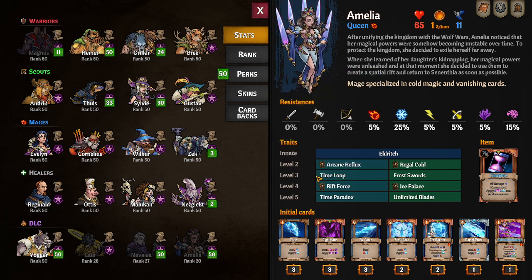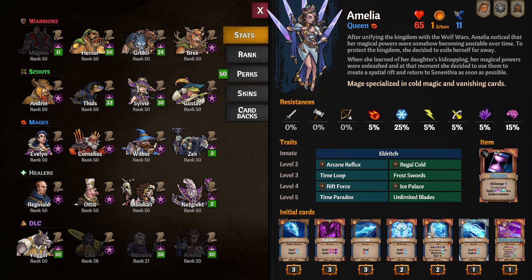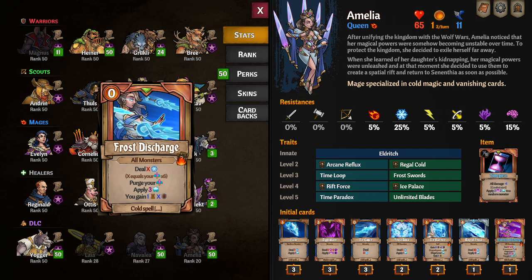The other level-three option is Frost Swords, which reduces the Eldritch requirement to one or more energy, so you only need to play one-energy spells to trigger it — but Spell Sword only increases damage by one per charge instead. Every time you reach five Spell Sword stacks you get a Frost Discharge put in your hand, which deals damage based on your Spell Sword stacks times six. So with two Spell Sword stacks it does base 12 damage. You also gain block and fortify based on how many Spell Sword stacks you had.